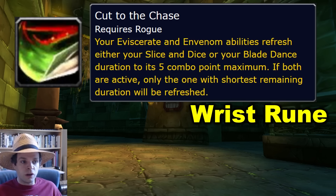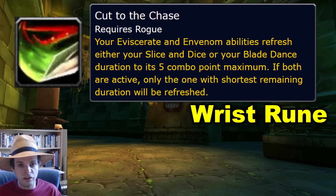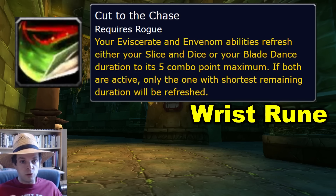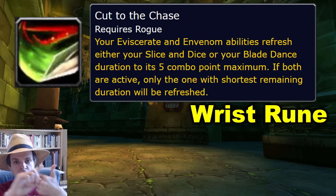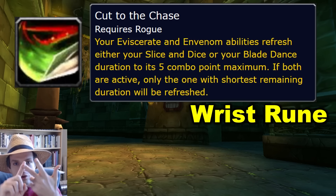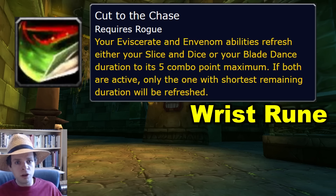Carnage competes with another very powerful wrist rune, Cut to the Chase. This causes your Envenom to refresh the duration of your Slice and Dice back up to its 5 combo point maximum, so you cast Slice and Dice once at the start of the fight and then just spam Envenom the whole rest of the fight. Cut to the Chase versus Carnage look to be pretty similar in power level, but offer significantly different playstyles — Cut to the Chase being relaxed Envenom spam, Carnage requiring you to maintain Slice and Dice and Rupture with Envenoms on remaining combo points.